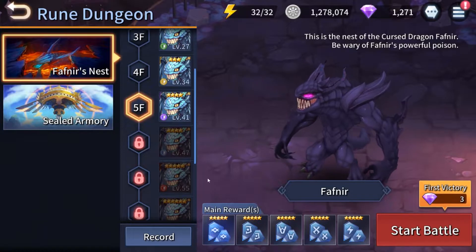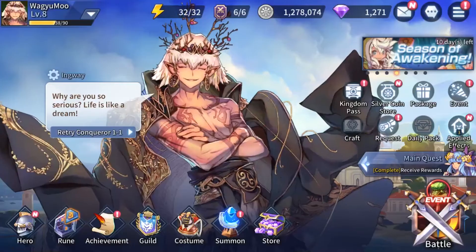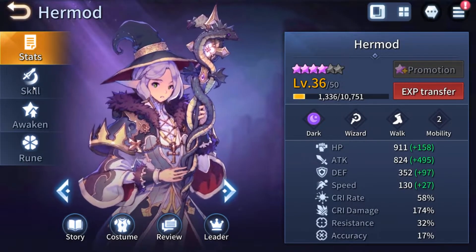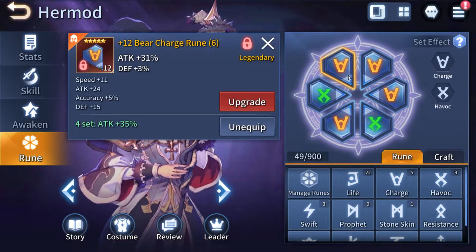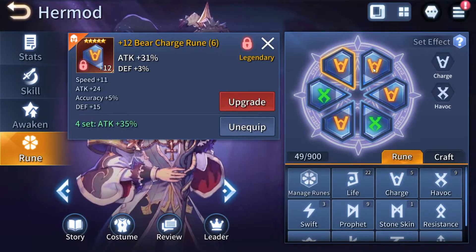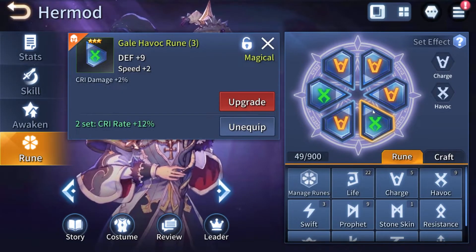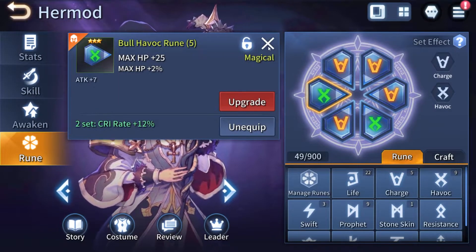Don't forget to level up your runes — aside from set effects, runes also have sub-effects. My best runes are on Hermod because I find her to be the best DPS I have right now. My Charge Runes from pre-registration are at plus 12 — make sure to level up your Charge Runes as they're quite useful. I haven't leveled my other runes much yet since they're lower tier and I'm still farming for better ones.